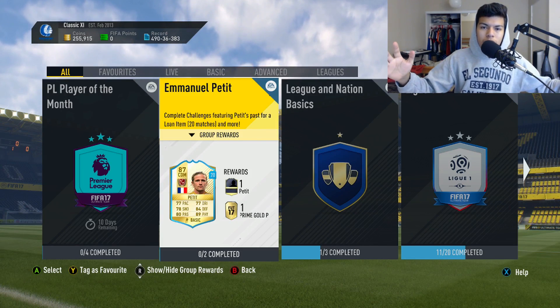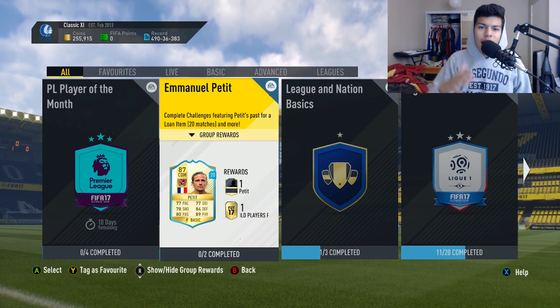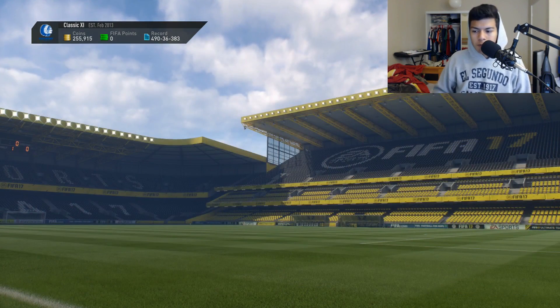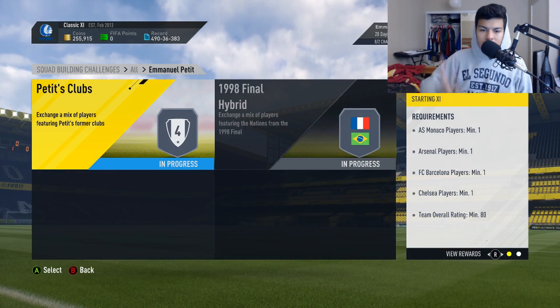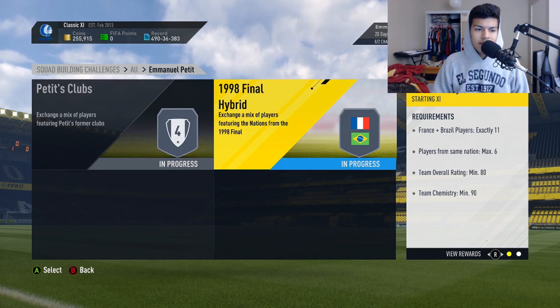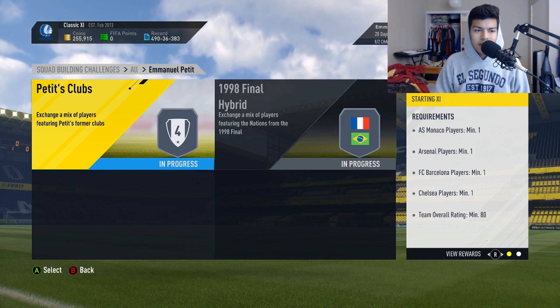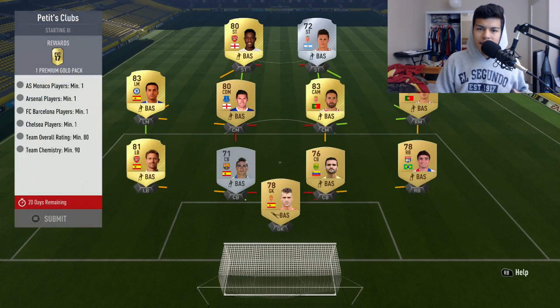What is up guys and welcome back to another video. Today we have the Emmanuel Petit SBC released by EA Sports. Today is the 16th — very easy Petit clubs and 1998 Final Hybrid, only two challenges to complete, and it only cost me around 10k.